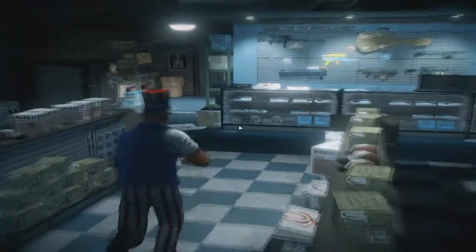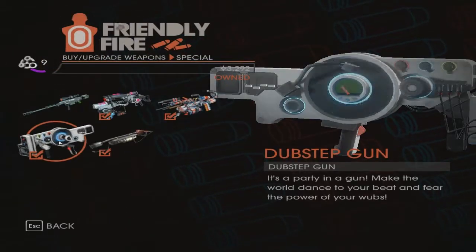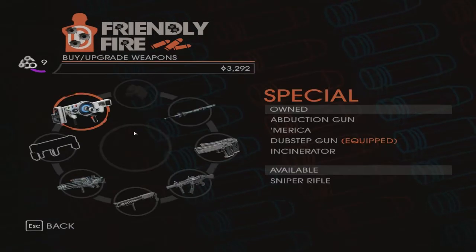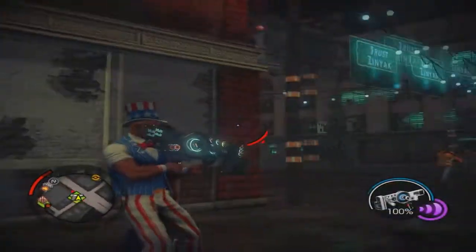And that was the first Dubstep Gun — the first default customization. Now comes the second customization called Industrial. And this is how it looks — a dark/black one.